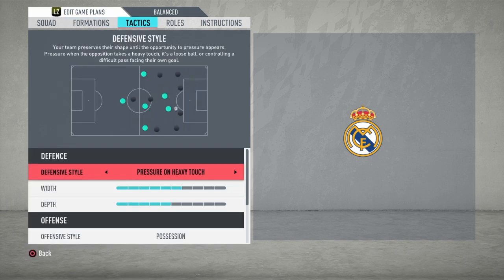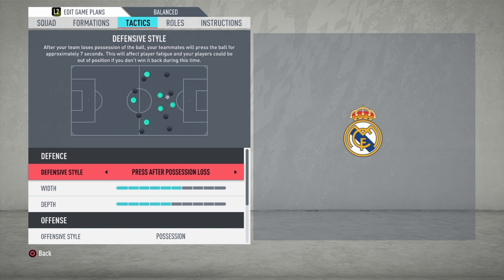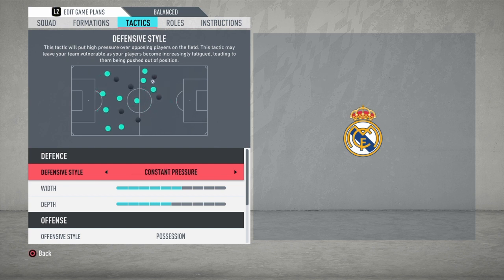For defense, we choose pressure on heavy touch. What does it mean? When the attacking team has the ball, your AI system in FIFA will choose the perfect timing for your players to press the ball holder and make a tackle or cut the ball and go on a counter-attack. If you choose pressure press after possession lost, you will lose your defending shape and your system in defense. So it's better to choose pressure on heavy touch.